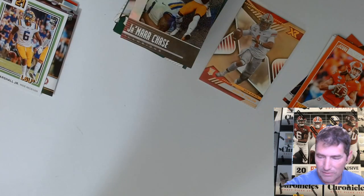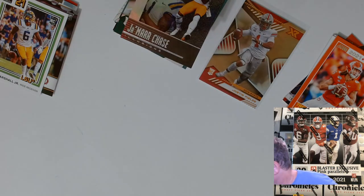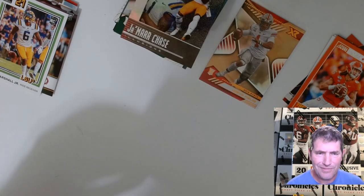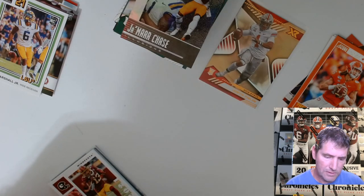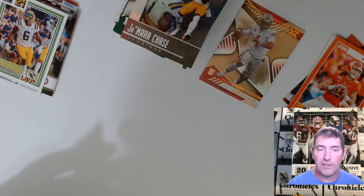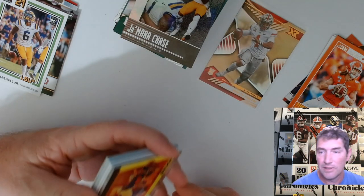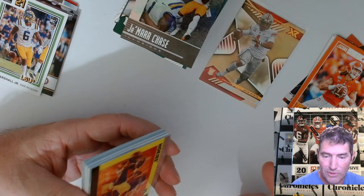I don't know how well this stuff's gonna hold its value. I know something like Trevor Lawrence prisms I got for like 30 bucks raw. Who knows — he ain't hit the field yet. If he hits the field and starts tearing it up, along with Justin Fields, Mac Jones, Trey Lance, Zach Wilson — there's so many people.